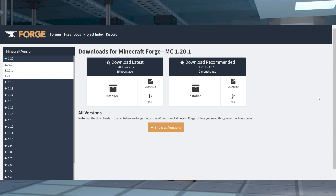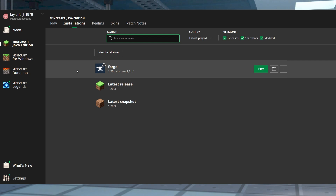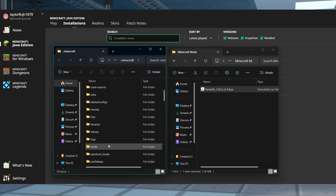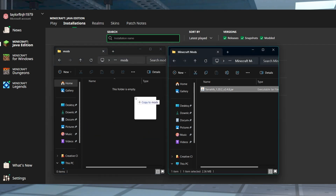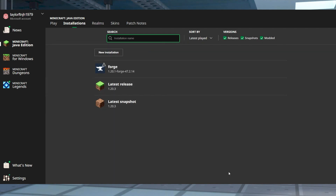Now before you start the client install, you have to make sure to download either Forge or Fabric onto your launcher. Once that's done, open your Minecraft launcher and click on Installations near the top. Find your previously installed modded profile and select the folder icon. In the new window, find and enter the mods directory, and then you can drag and drop the mod file or files into the folder and return to the launcher.